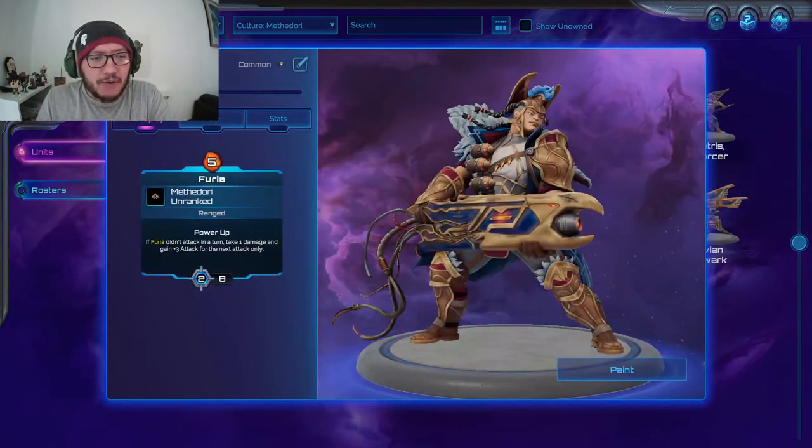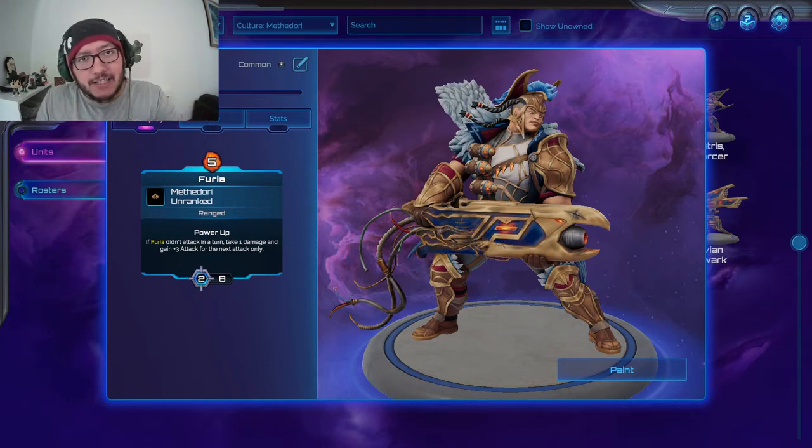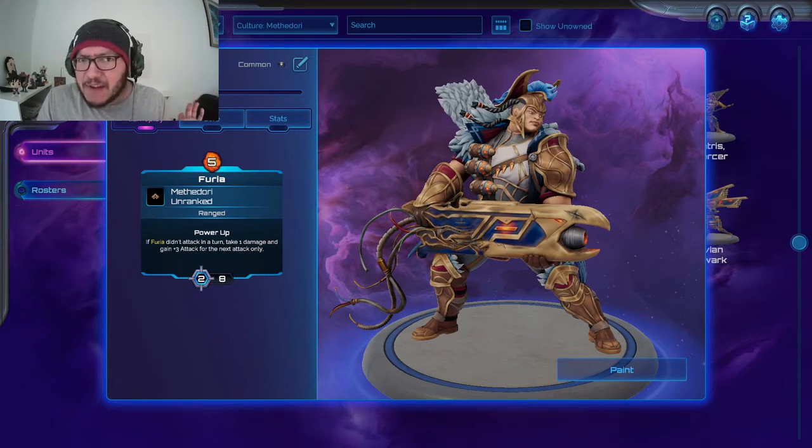Next up is Furia. Five mana — she's a big hulking brute. Ranged, and Power Up: if Furia didn't attack in a turn, she takes one damage and gains plus three attack for the next attack only. She normally does two damage and has eight health. You drop her, she gets summoning sickness, so next turn she'll take one damage and be a five-seven. If your opponent has nothing else to target, they will target her. It's on and off — she's better every subsequent turn. Very niche, hard three. I've used her effectively but it's every second turn.